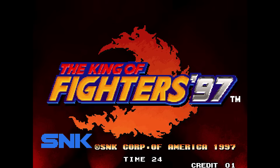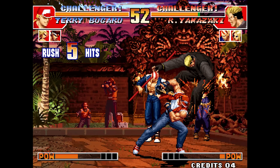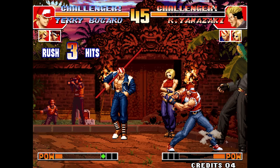The King of Fighters 97. In KOF 97,rift-cancelling specials can give them unlimited juggle potential. This leads to many infinite combos.